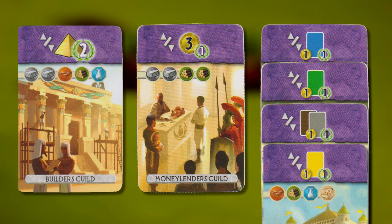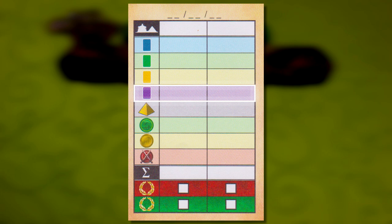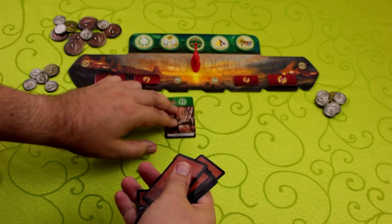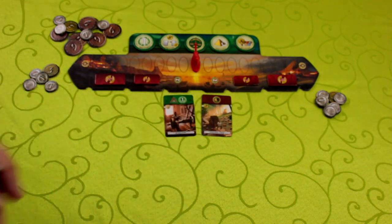Even if you don't control the city that a guild card describes, it's a great way to piggyback on your opponent's successes. When the last card in the third age is exhausted, count up the points from your buildings, guilds, wonders, progress tokens, coins, and military zones to see who's won. Seven Wonders Duel is a fast, fun game that's definitely worthy of your time and attention.